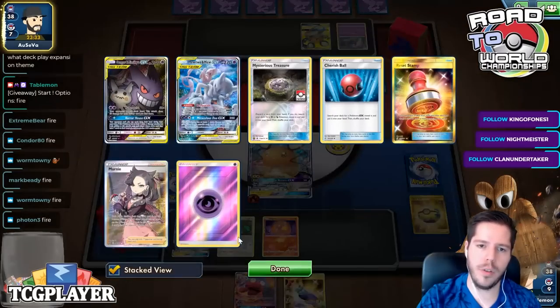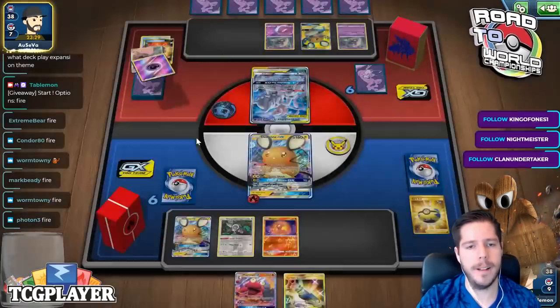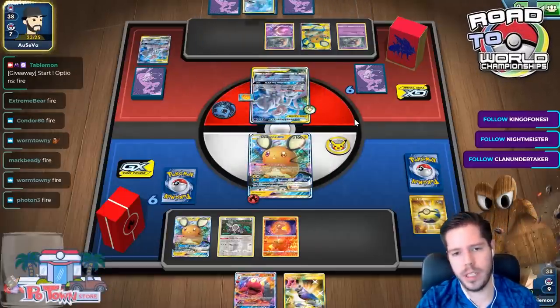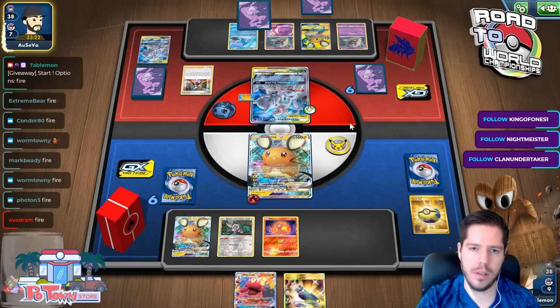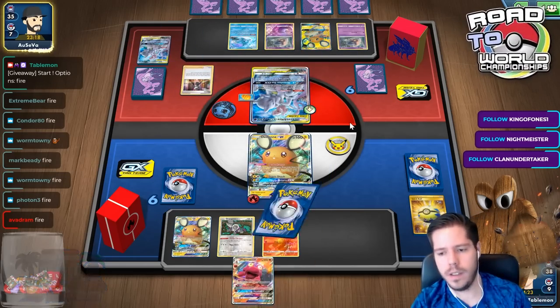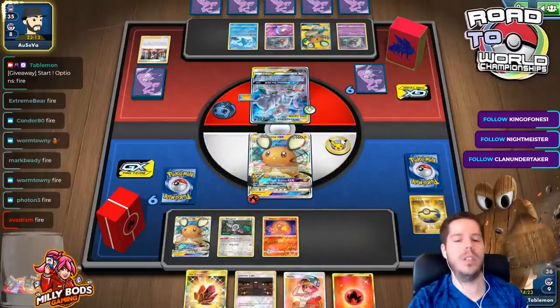My opponent discarded an energy which I don't agree with, because now he might whiff. I guess he was trying to Horror House me. There's a Marnie - he whiffed energy off of this. So we know we're going to top deck a fire energy and we got it out there, which is nice.